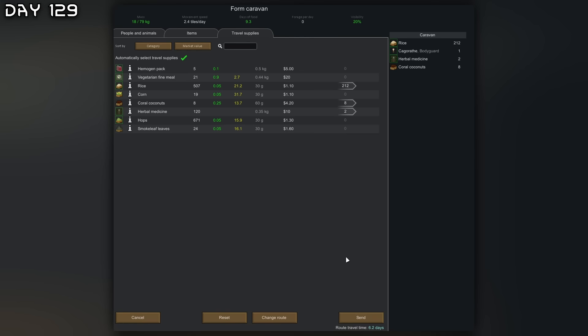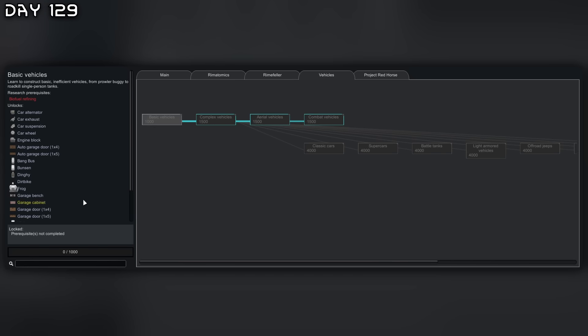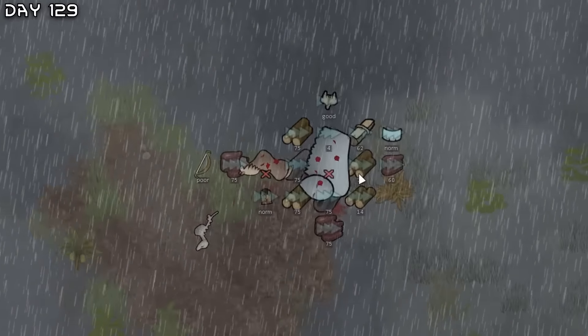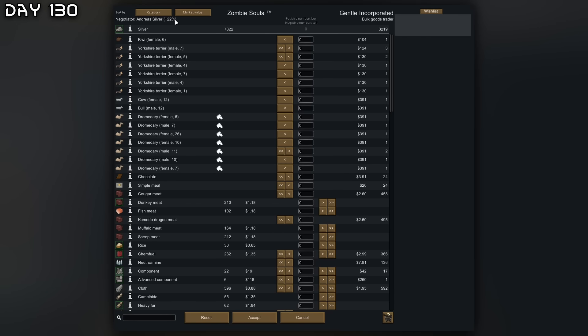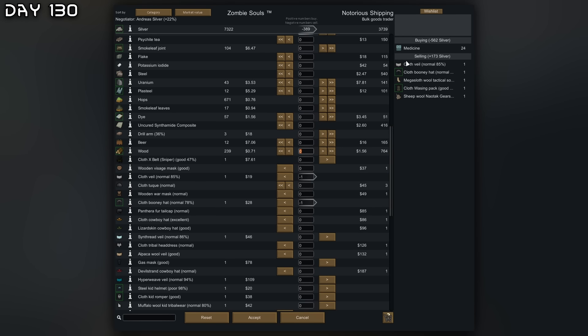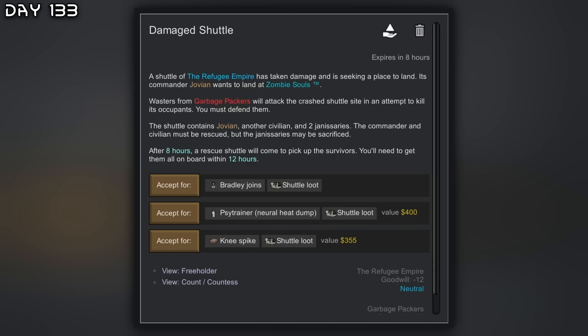Got two bulk goods traders — you always want to trade with the best social pawn. Andreas has 15 social at five years old but Silver has a better deal — 22%. Trading with the first bulk goods trader and with the second buying some medicine and selling off some clothing. Another zombie spitter attack — spawned right next to its brother but they're bugged. New quest — a damaged shuttle. I'll accept this for the knee spike since the raid should just die instantly.